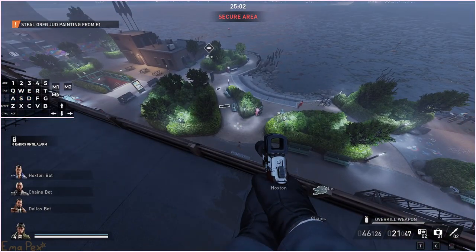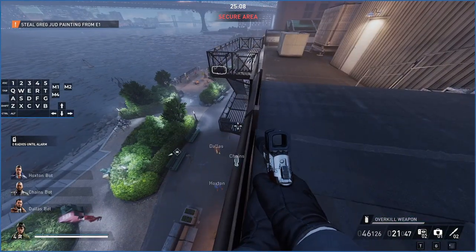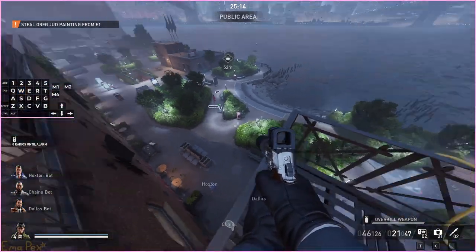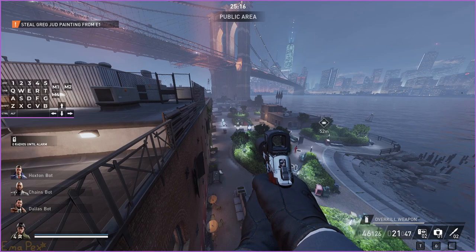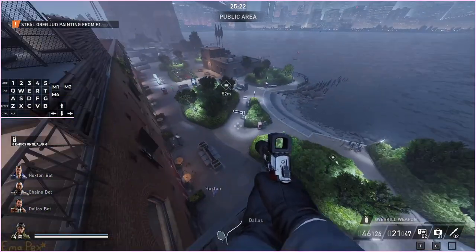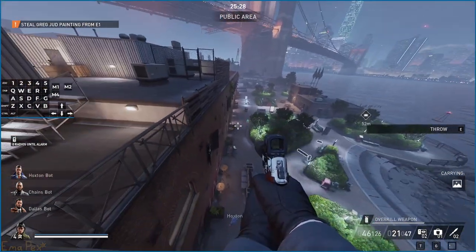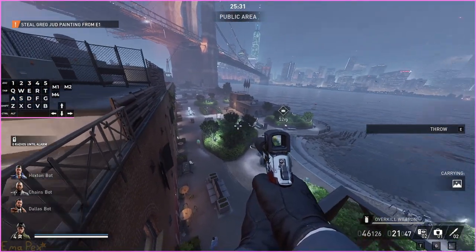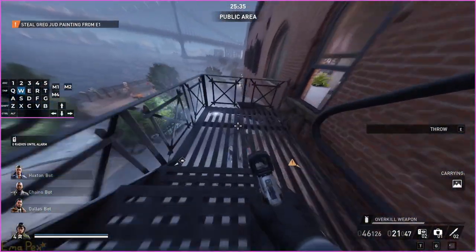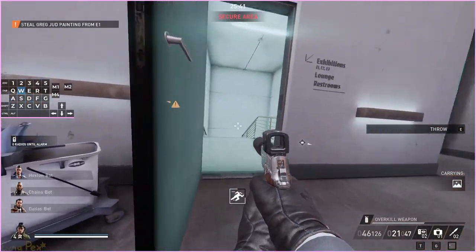Something to note — there is a guard that patrols around outside. I don't think the guard is actually here this time which is strange. Normally there's a guard that patrols this whole area and if he's there he will see any bags that you throw down there. But he'll also see any bags that you zipline across, so it doesn't really change anything — it will put you into search. Also, people can see out this window.